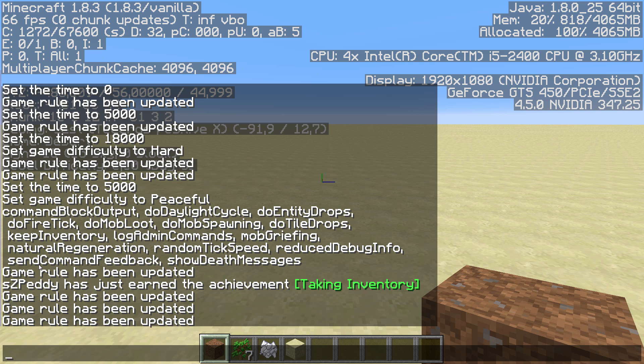sendCommandFeedback controls whether you get the feedback messages like 'game rule has been updated' — if set to false you won't get that feedback. The last game rule is showDeathMessages, which controls whether death messages of players are shown in chat when somebody dies.